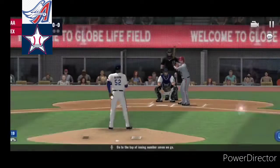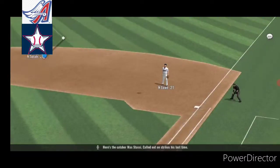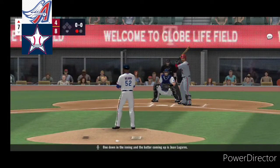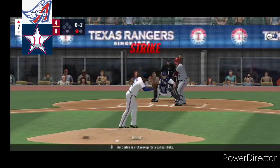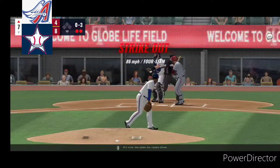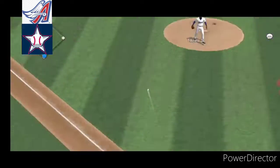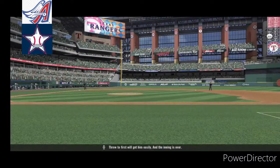On to the top of inning number seven we go. Here's the catcher Max Stassi. Called out on strikes his last time. Smashed high in the air in the opposite direction to the right. One down in the inning. And the batter coming up is Juan Ligueras. First pitch is a changeup for a called strike. Slider, and that's in there for strike two. Here he comes, it's over the plate for strike three. The bases are empty with two away now for Taylor Ward. Hit to short, go to first, we'll get him easily. And the inning is over.